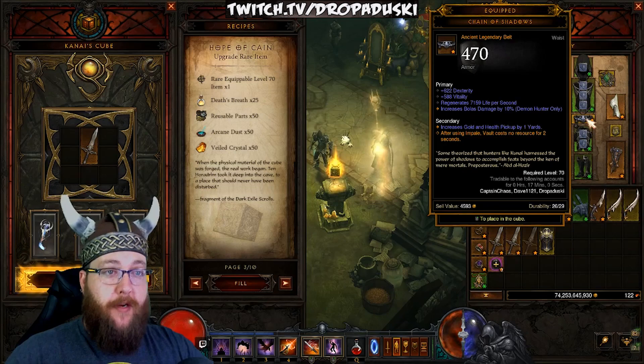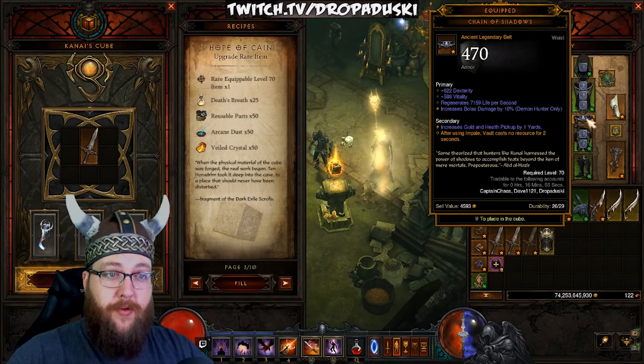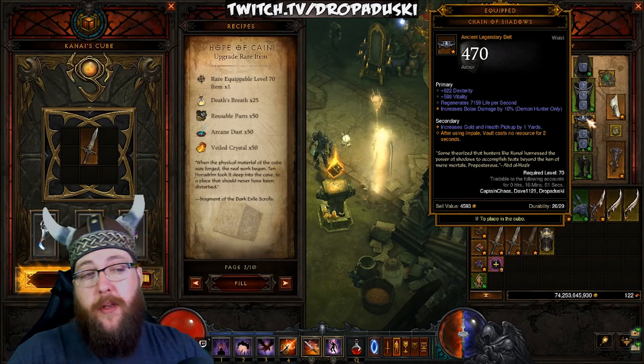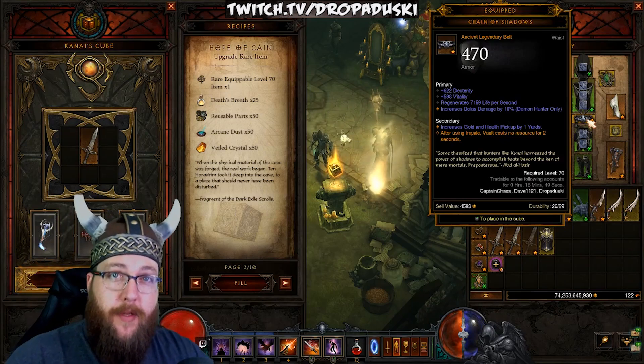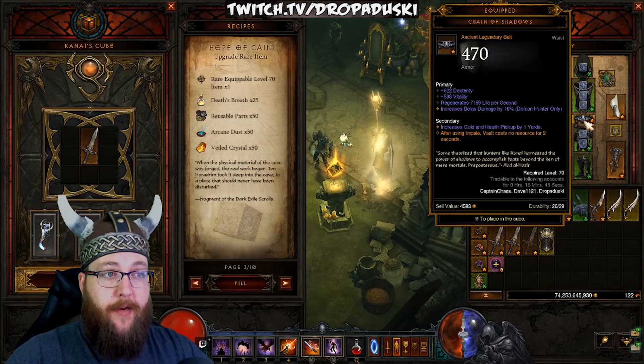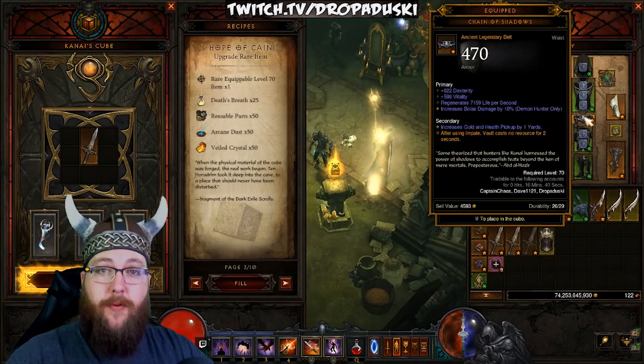Then you're going to go for the Chain of Shadows. After using Impale, Vault costs no resource for two seconds. This is a really good quality of life item. But early on in the season, if you don't have one and you only have a Gold Wrap, you can still do pretty solid content. You're just not going to move around as fast because you're going to be running out of discipline as you're vaulting through the rift.